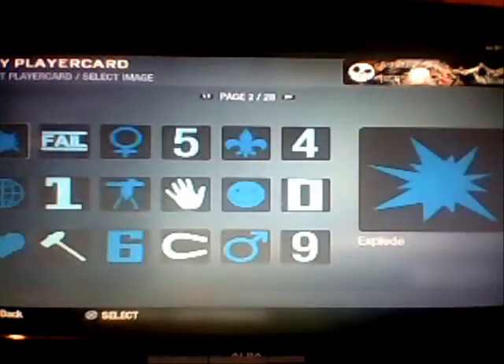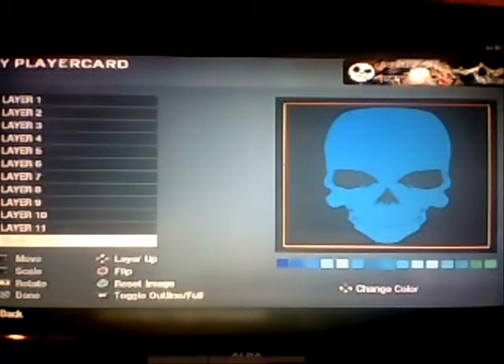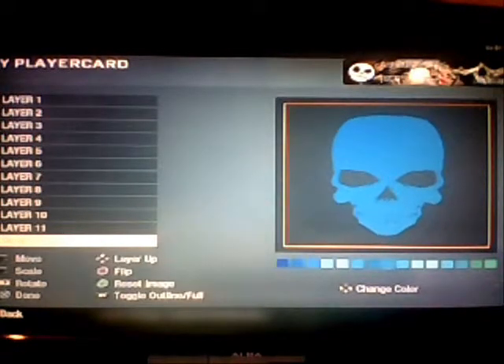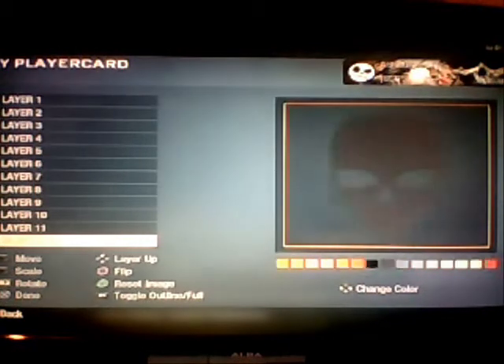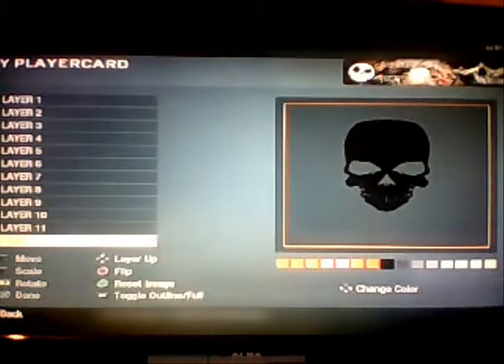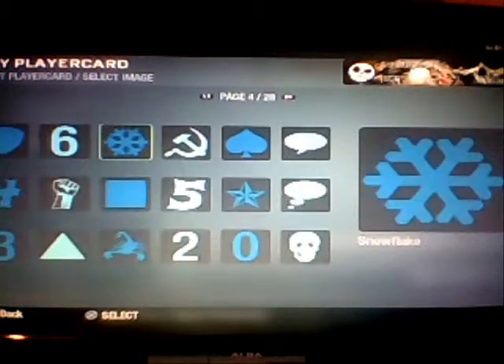Hello and welcome to an episode of how to create an emblem on Black Ops, by me Aaron Brown 123. This one is called Undead Shoulder, and it's by a guy called Anthony Petrie, also known on YouTube as VPR_08. I really recommend you go see him because his work is great.